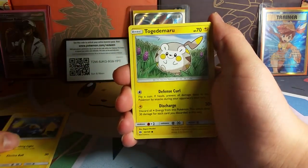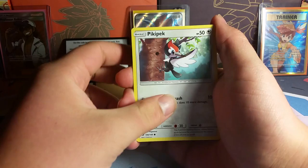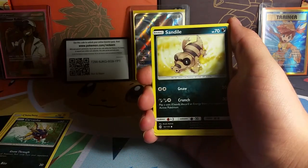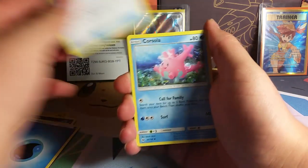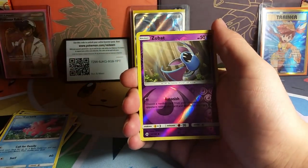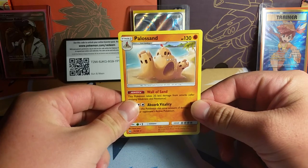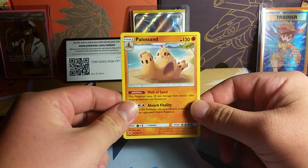We've got Chinchao, Togedomaru, Carvana, Pick a Pack! Yes! It took me maybe 16, 17 packs to get a Pick a Pack. Sand Isle, Water Energy, Ultra Ball, Corsola, Double Colorless Energy — need that. Zubat, and a Palo Sand. So I didn't get anything, but hopefully on Wednesday we'll get something good.